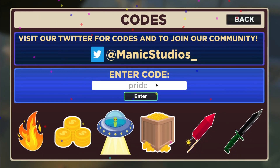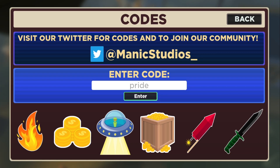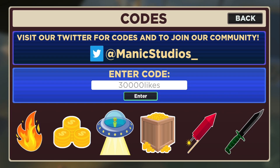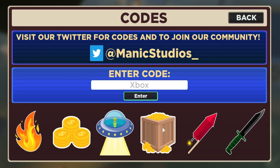Code 'pride' — I thought it was a skin but it's actually a gun trail, my bad. Let's redeem it. And here's another code — I'm not sure if it's still working, it should be expired by now. Let's press enter — yes, that one's expired.